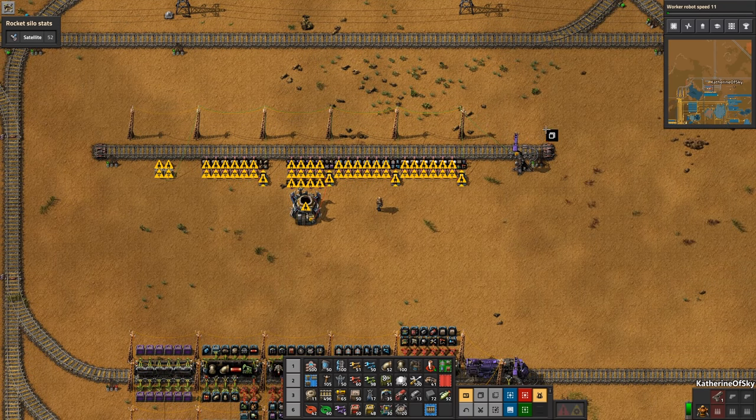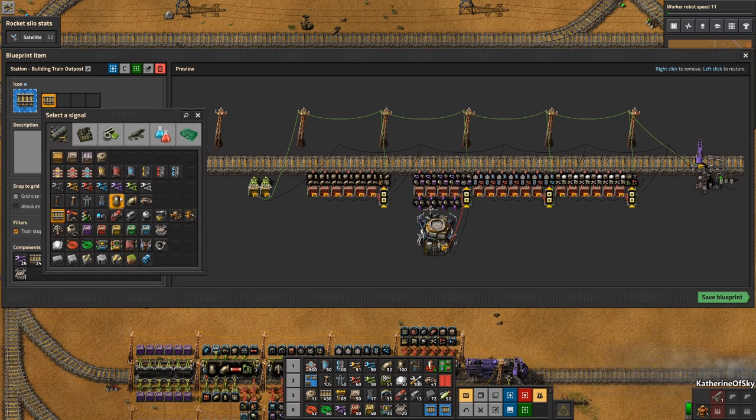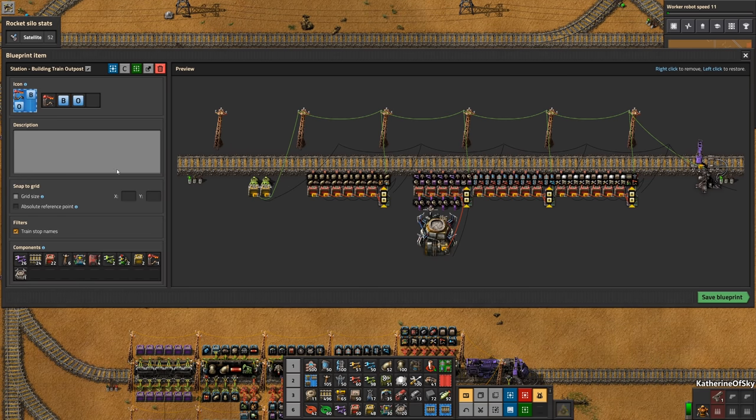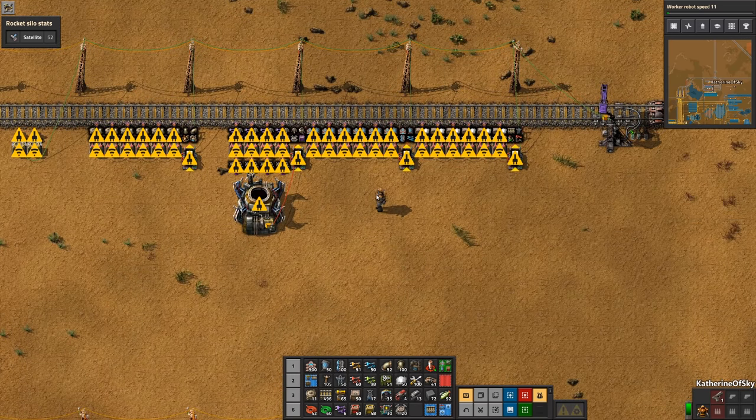Now we're going to want to blueprint the entire station and save it — we'll call it 'building train outpost'. You can also give it a description and some icons. This will allow you to save the blueprint for use in other maps with all of the combinator settings at their default.